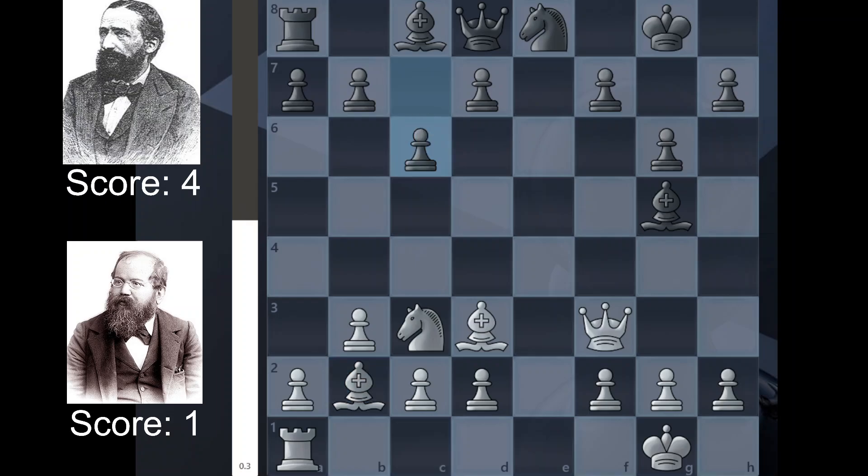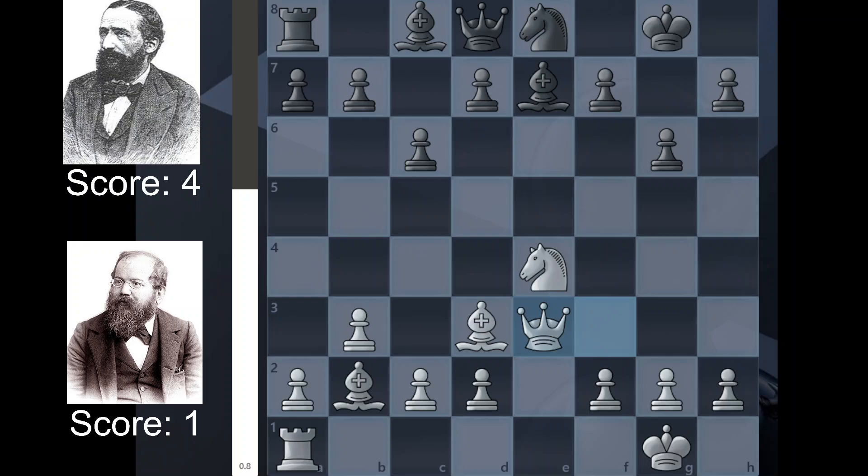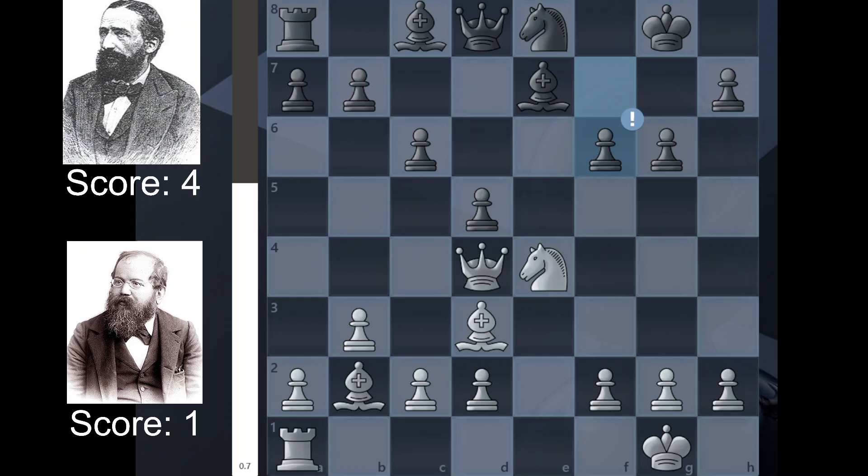We have c6, going for d5, trying to take control of the center. Knight e4, putting some pressure on this bishop, maybe threatening to take it — if you consider that bishop worth more than the knight, which I'm not sure. We have Be7 back, so clearly Zuckertort did consider that bishop worth more than the knight. We then have Qe3, we have d5, just expanding in the center, attacking this knight. We have Qd4, threatening a checkmate on h8, f6, just blocking this diagonal for this very powerful battery here.